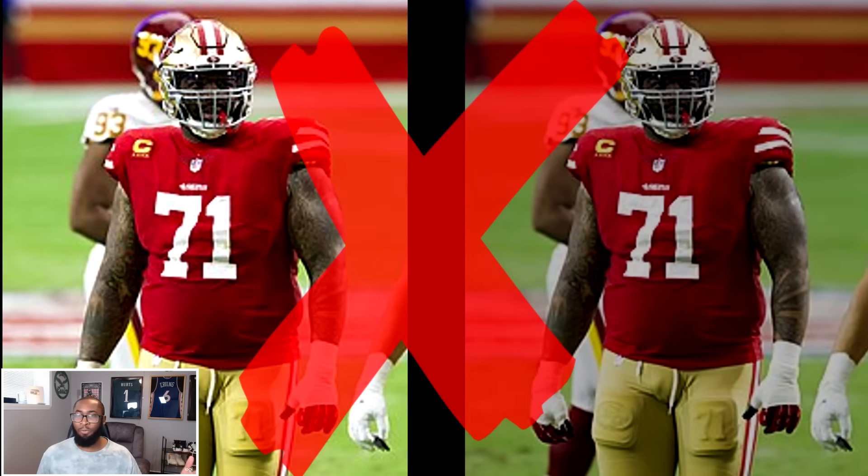Believe it or not, the Chiefs' weakest position was on offense at tackle — they had a C letter grade. So now Mahomes' O-line gets even better. They bring back a 97 overall Willie Roof from Madden 07, and you give the best quarterback in the league arguably the best O-line — Kansas City is now an 87 overall. But before you crown them as champions, just bear with me, we have a lot of teams left.